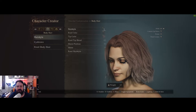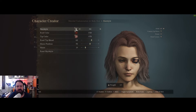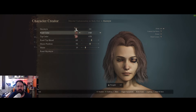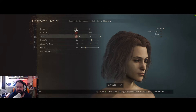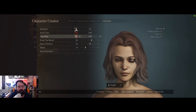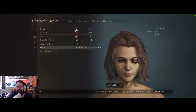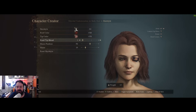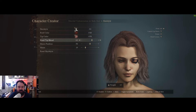Moving on to hair — I think the fourth hairstyle suits her best, it's not perfect but good enough to resemble Melina. Root color 48, tip color 58, root-to-tip blend 60, sheen position 50, and sheen 19. If you change the blend value the tip is less affected, so we leave it at 60.